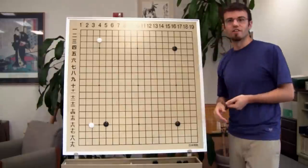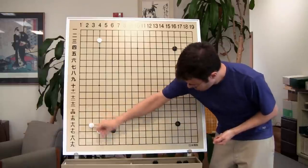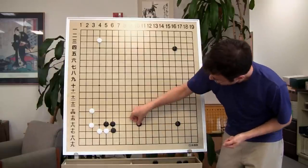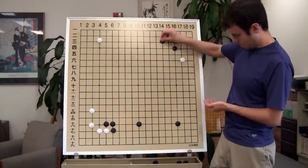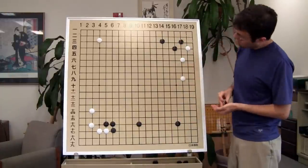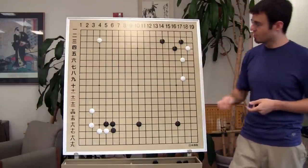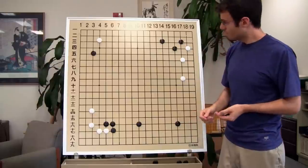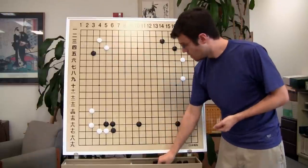Say black plays a corner, and if white and black play out a joseki — here or here, either way — white will then approach black over here and we'll play out another joseki. Next move: top left, low or high? I think either one is okay, both are playable. If we play low, we can play another joseki.